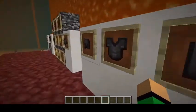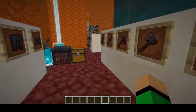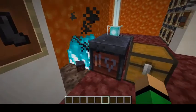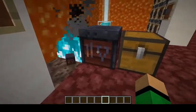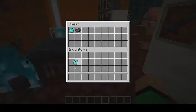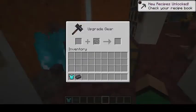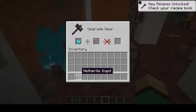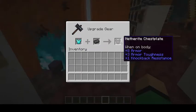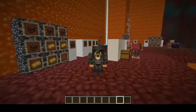Netherite comes in all variants of armor and weapons, which is very nice — a nice gray, and it's quite good. How you get this is through the smithing table, which we got in the Village and Pillage update. The devs said it would have a use in the next major update, and that's just what happened. You take your diamond sword, diamond armor, anything diamond, grab a netherite ingot, put your diamond tool in the smithing table, add the netherite ingot, and that's how you upgrade diamond to netherite.